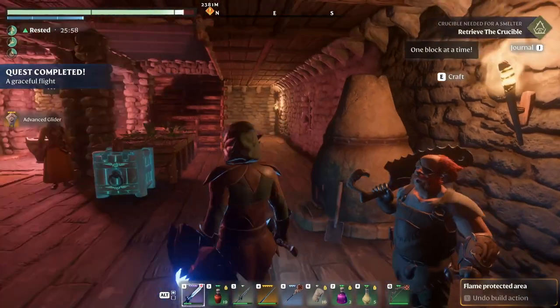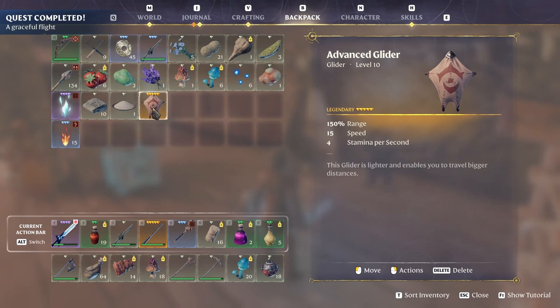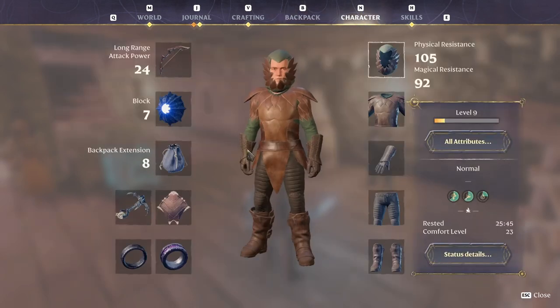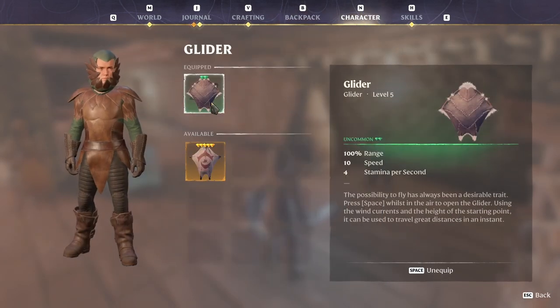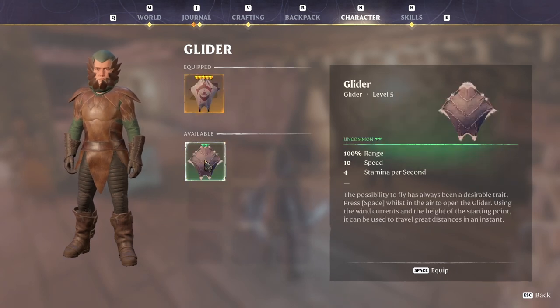Oh my god! 150% range, 50 speed for stamina per second. And our old one was 100 range, 10 speed for stamina. So 5 more speed, 50% more range — gotta love it. I was expecting the old one to be consumed but it didn't happen. It doesn't bother me that much.